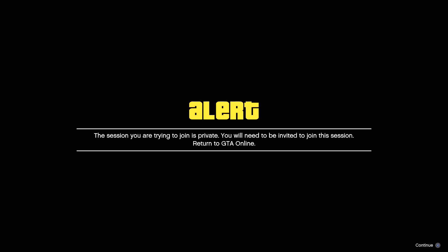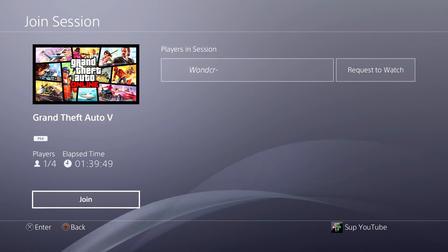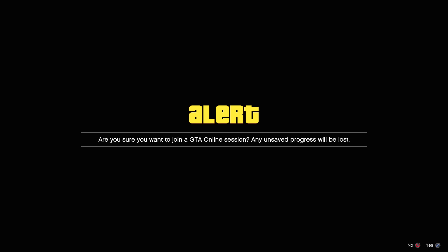Accept that too, accept that too. Now once you guys get joining GTA Online, you want to join your friend again. Once you guys get this alert message, do not do anything — it should disappear by itself, so just wait on it.